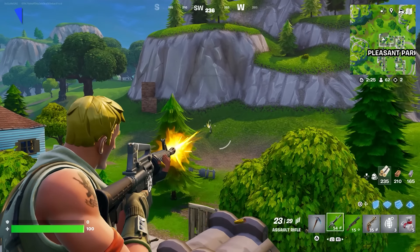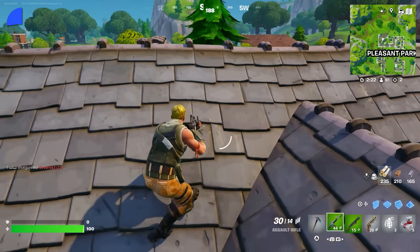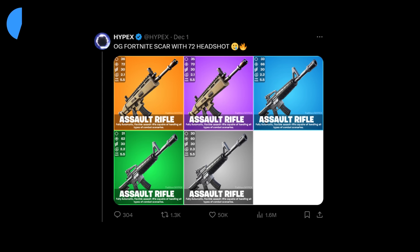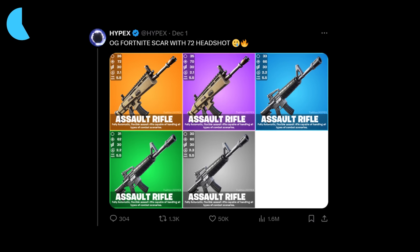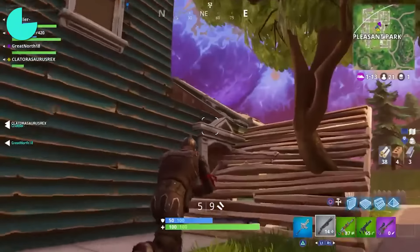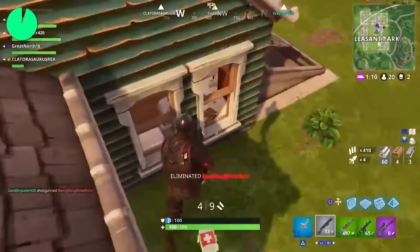The current weapon stats for Fortnite OG are ridiculously accurate. The SCAR and even the regular assault rifle can hit up to 70 for a headshot, because at the time Epic didn't know how powerful those headshot damage numbers were. They brought back the true experience — even the pump can one-shot a player at any rarity, even the grey one, and send them straight to the lobby with a headshot.